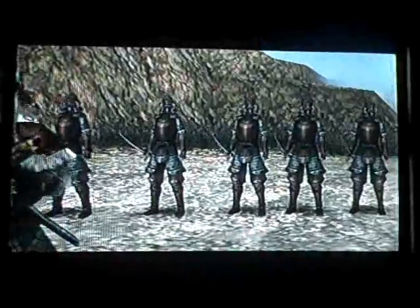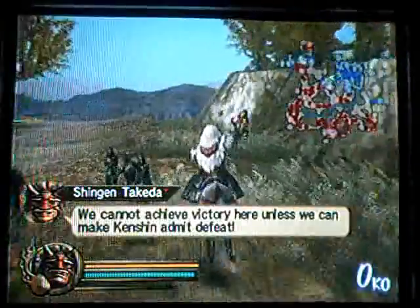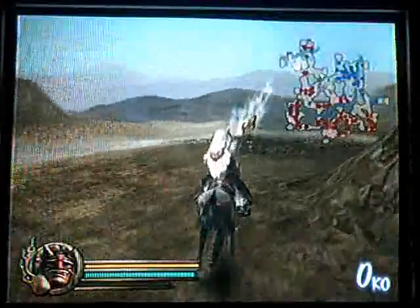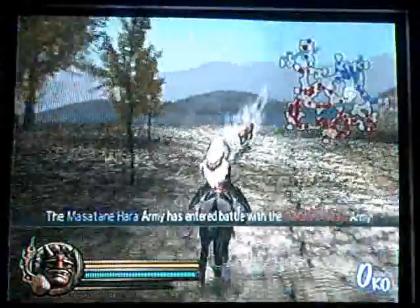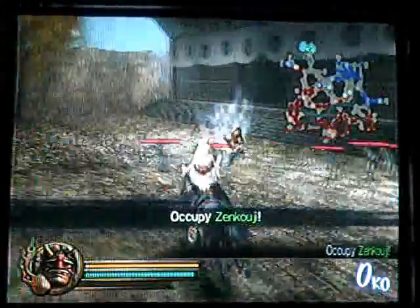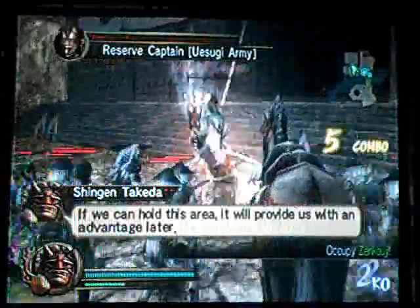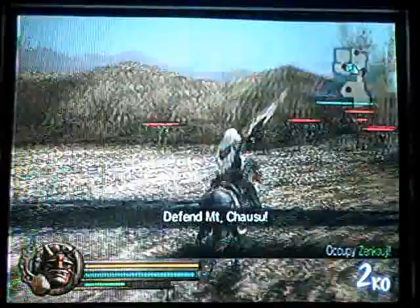I could easily pull this off on hard with a very good Kenshin or a Shingen. I don't have one right now, though, so you're just going to have to go with this. Now, in order to get the Kuren, we have to seize Zenkoji, defend Kaizu Castle, defeat Keiji Maida, and then charge the Uesuki camp once we get the proper mission. But alright, one step at a time. First, what we've got to do is seize Zenkoji.